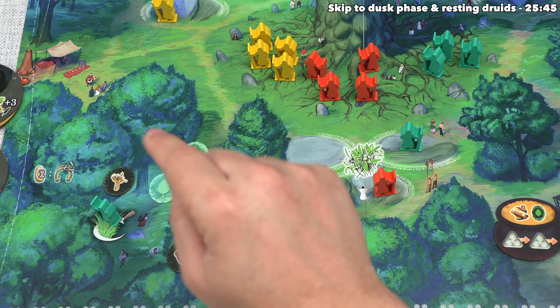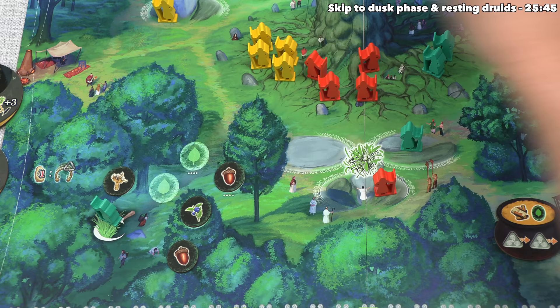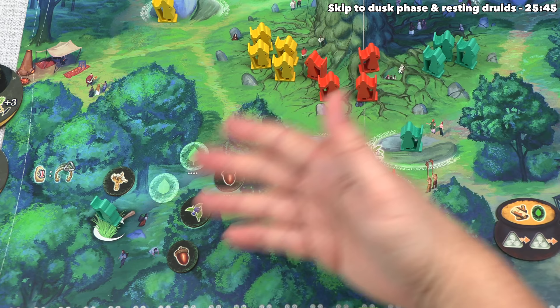Once you pass once in the round, you'll have to pass on every subsequent action for the rest of that day phase. Each time you pass, you take a new passive druid from under the tree, go over here and take an ingredient if possible. If you don't have any more passive druids, or if there are no more ingredients over here, then in that case you just pass and don't actually do anything else.